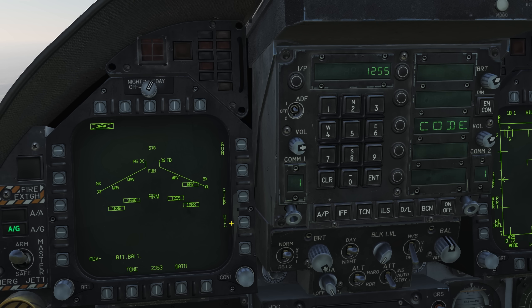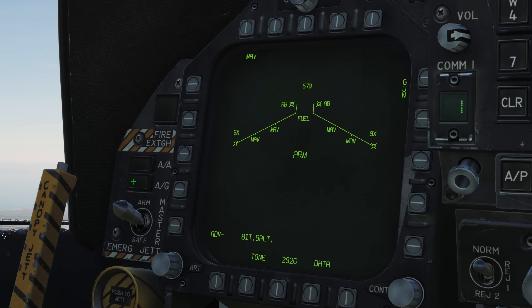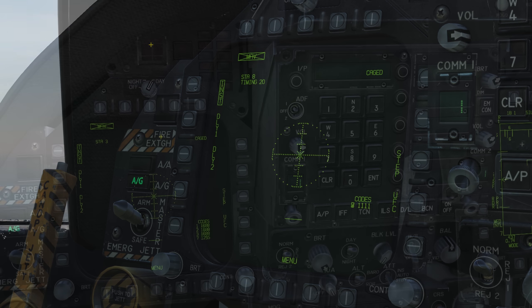You can select which station you would like to launch your missile from first by depressing the step button until the station you want is boxed. Press the MAV selection box at the top once again to open the seeker page. Note: if you go directly to this page, you will see a 30-second cooldown. This starts as soon as you select the MAV for the first time with master arm on and in air-to-ground mode, so ensure you've given it time to cool down before you start your attack run.